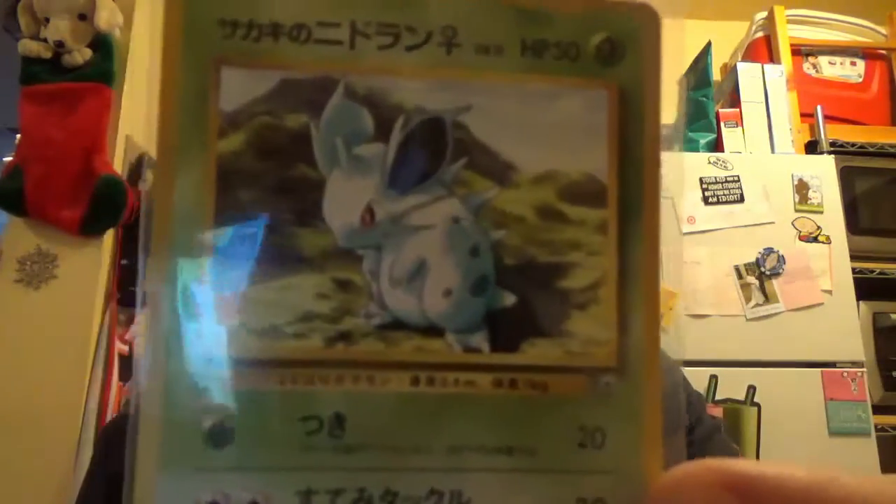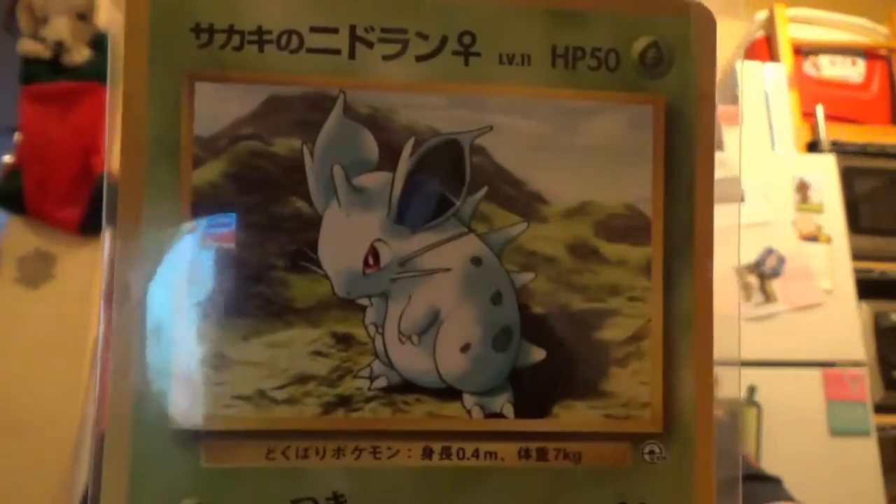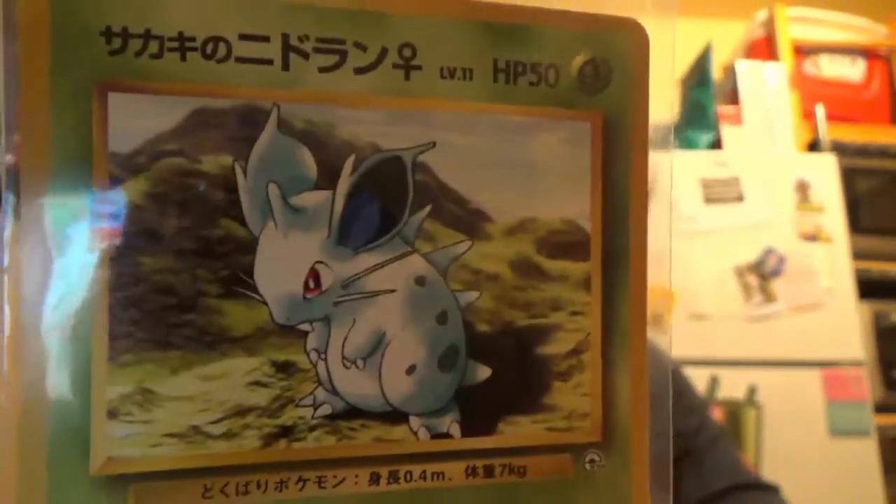This month's card is Giovanni's Nidorand — in Japanese form, actually. So that's pretty cool. All the other ones have been in English, so I'm surprised this one's in Japanese.